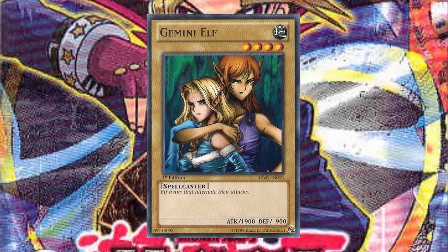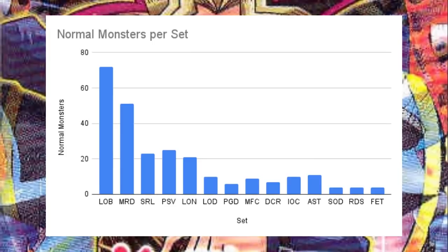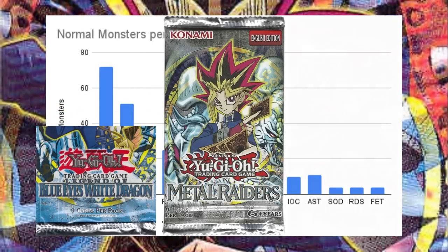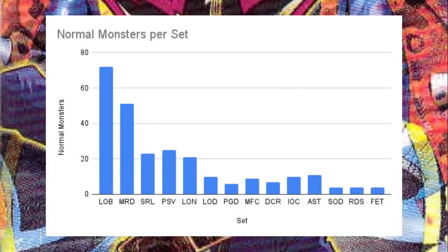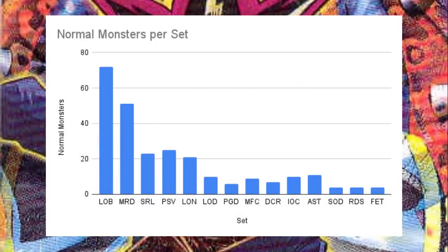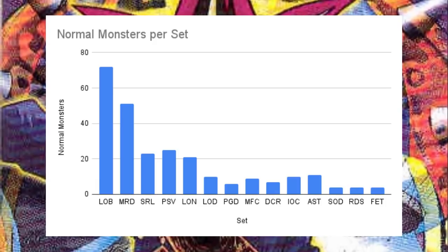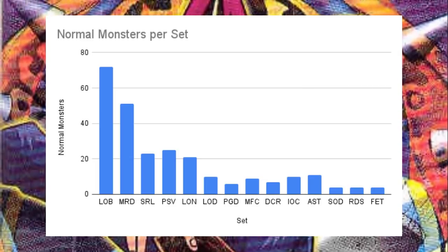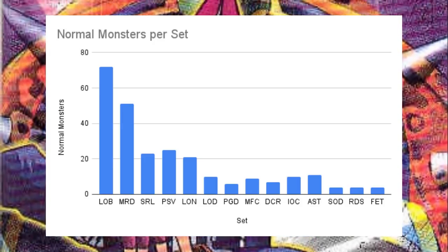So what changed in the set design, and how did normal monsters evolve from this point onward? The number of normal monsters in each set has been toned down considerably, from one-half of LOB to about a third of Metal Raiders to about a quarter in Labyrinth of Nightmare. The number of normal monster inclusions has been steadily dropping in each set, where it would stabilize to about 5-10% of the set — at which point set numbers go from 100 to 60 cards, raising the fraction to about 1-in-12 normal monsters per set. What is more interesting to me is the new direction taken in designing normal monsters. This will be mostly highlights from this point out, but keep in mind there is still chaff among the wheat.